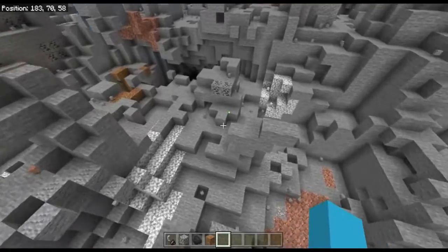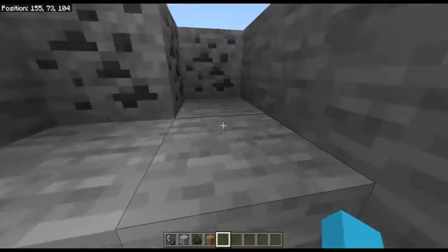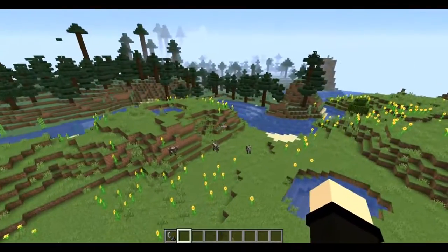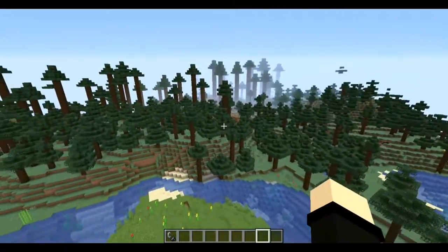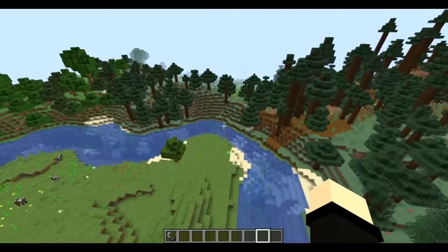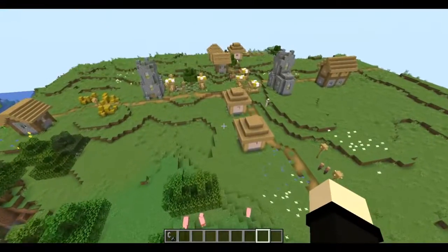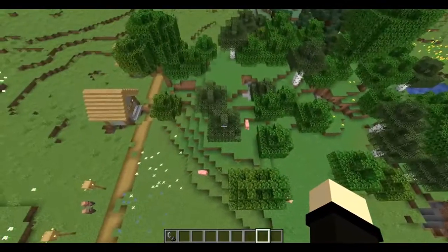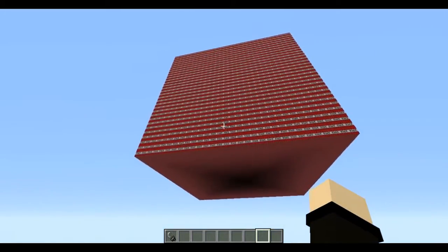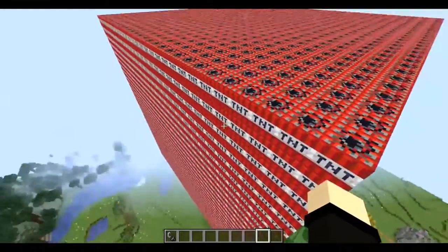Yeah, that was huge — that was the largest one I was able to do with commands. Anyway, moving on — here we are in a beautiful world, sunflowers everywhere, beautiful taiga biome. And over here we seem to have a village — it's a very beautiful village, don't you agree? It's too bad it's all going to go bye bye. Yes, we are repeating the same experiment in Java Edition.